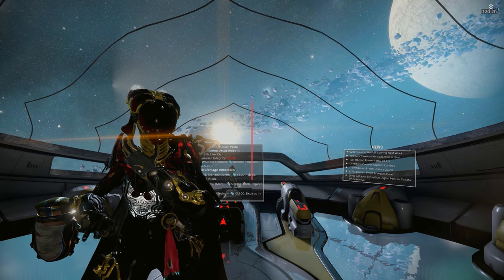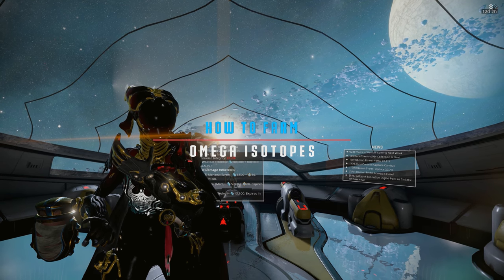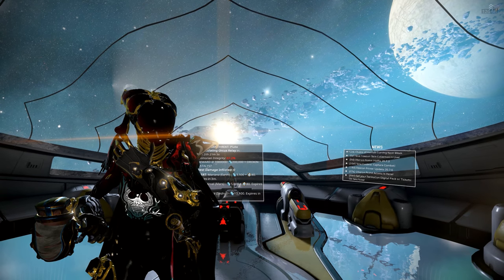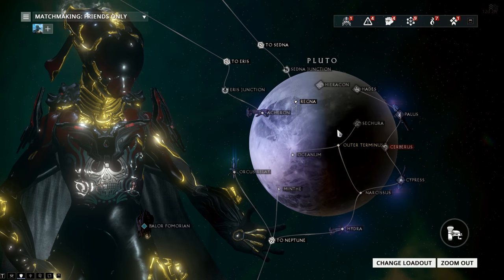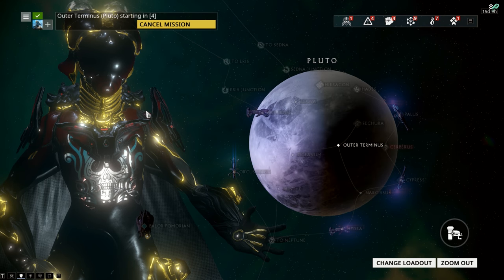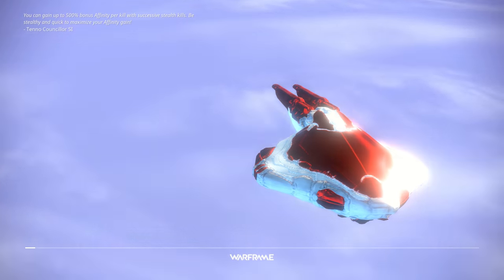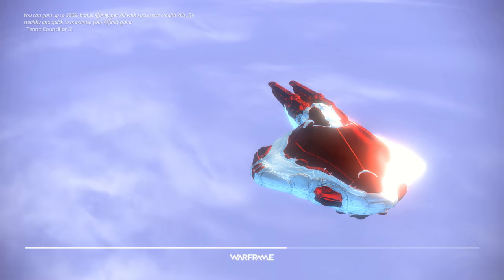Hey, how's it going guys, my name is Volt and today I'm going to be teaching you how to get Omega Isotopes. It's a pretty easy and quick method. Simply go to any defense mission on whatever planet the Balor Fomorian is on. If you see this ship-looking thing on a planet, that's the Balor Fomorian, and that's where you can get Omega Isotopes.